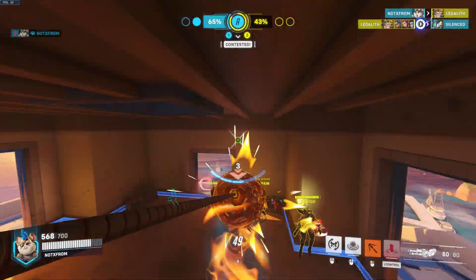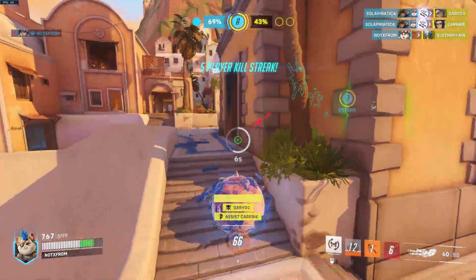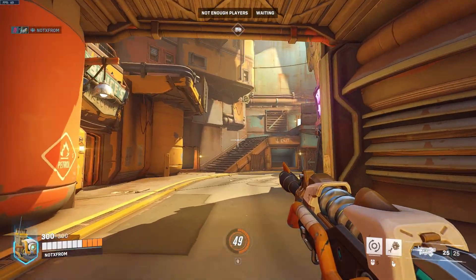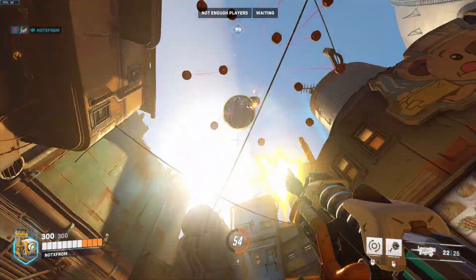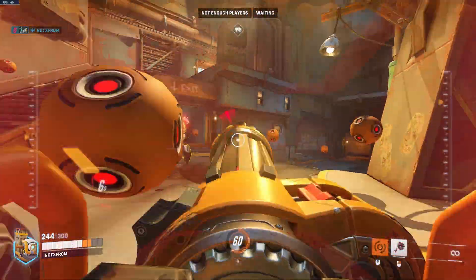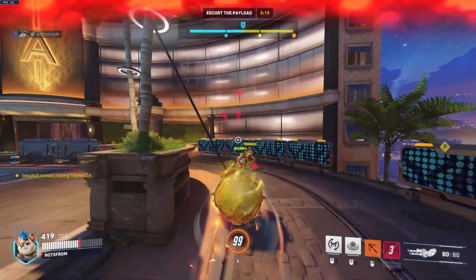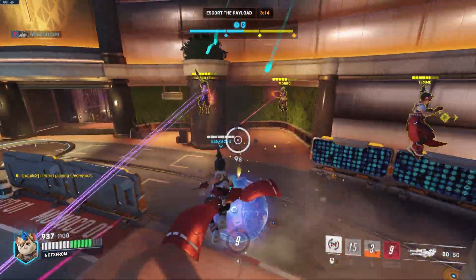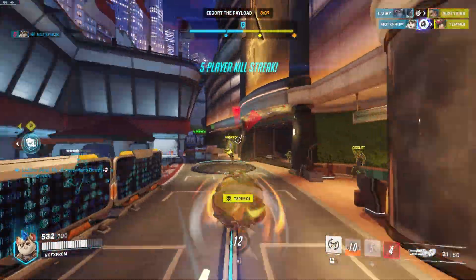Wrecking Ball can also use Adaptive Shield. The more targets are around you, the more shield you'll get. Since this is counted as overhealth, enemies actually get less ult charge for hitting you. Now let's talk about Wrecking Ball's ultimate: Minefield. What Minefield does is surround the enemy with a giant minefield — if they start moving around it they'll be hit dealing 130 damage per mine. Enemies can destroy these mines by shooting them, but if you're in the middle of a fight you're not really going to be focusing on the mines too much since you're either focusing on mines or on the enemies trying to shoot you.